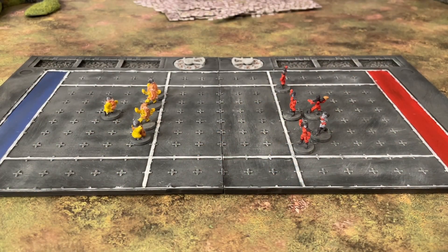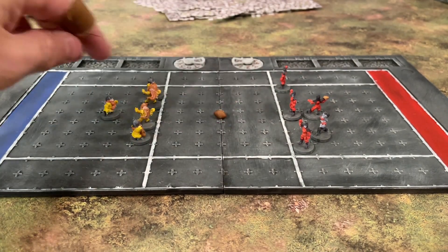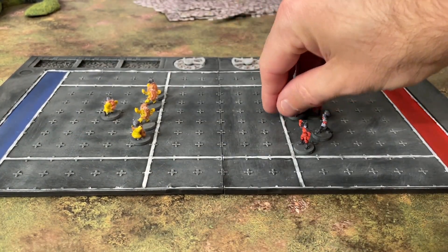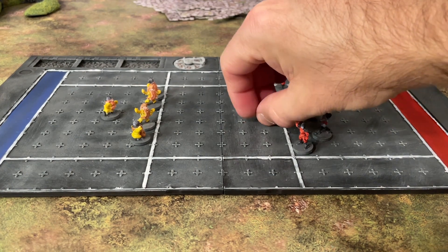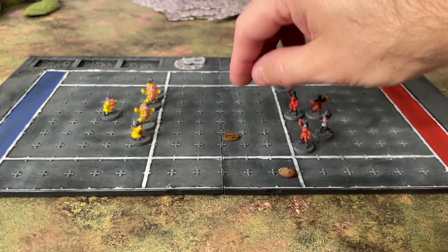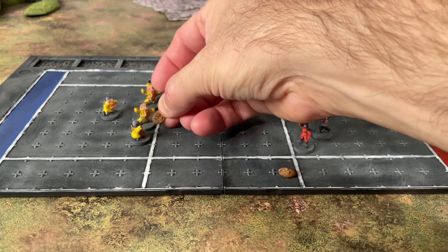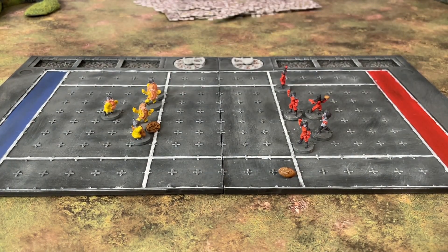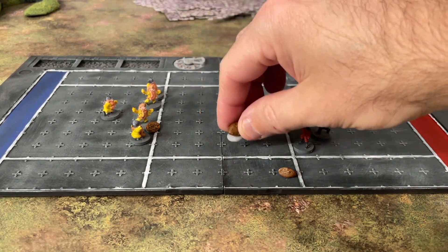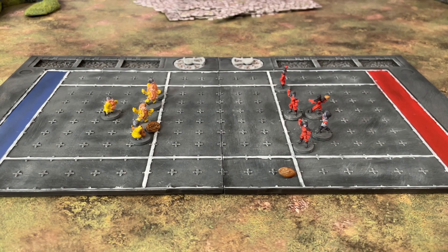There is one thing we still need before we can have a game of Death Ball, and that is of course the ball. Here is a mini ball — that's one option you can use for your matches. Another option is to print a ball token: it's exactly the same as the ball but it will not roll around, and it's also easier to put in the same square as the players. A third and final option is to use a ball complete with a base so it will be more solid on the pitch, though it's also bigger. No matter what you choose, you can find them all free on Thingiverse.